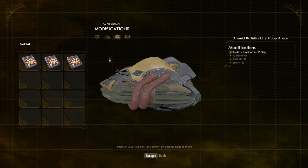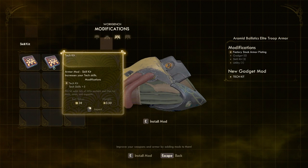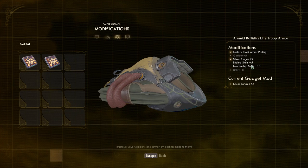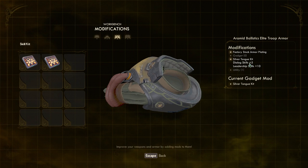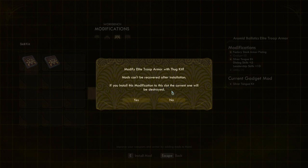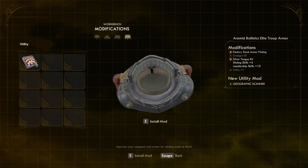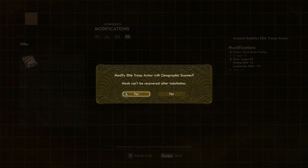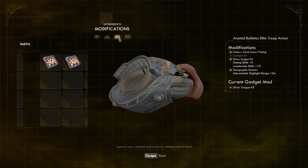You have three skill slots and one utility slot. Let's install this one first. I had three utility mods but I think you can only install one, so if you install a new one the current one will be destroyed — so the decisions are pretty much permanent. Let's install this utility mod because it will help you find items faster.